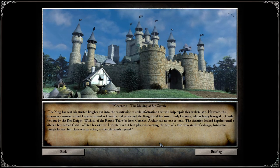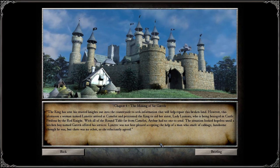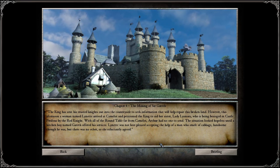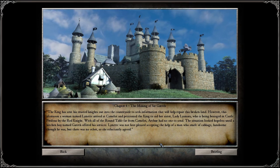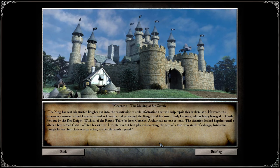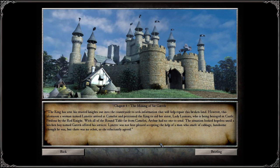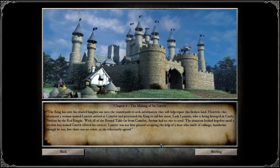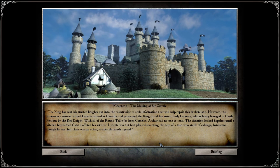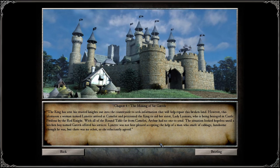The King has sent his trusted knights out into the countryside to seek information that will help repair this broken land. However, this afternoon a woman named Lynette arrived at Camelot and petitioned the King to aid her sister, Lady Leonos, who is being besieged in Castle Perilous by the Red Knight. With all of the round table far from Camelot, Arthur had no one to send. The situation looked hopeless until a kitchen boy named Gareth offered his services. Lynette was not best pleased accepting the help of a man who smelt of cabbage, handsome though he was, but there was no other, so she reluctantly agreed.